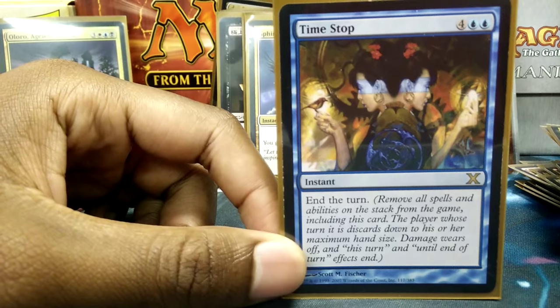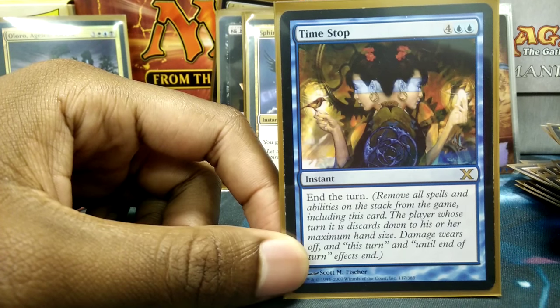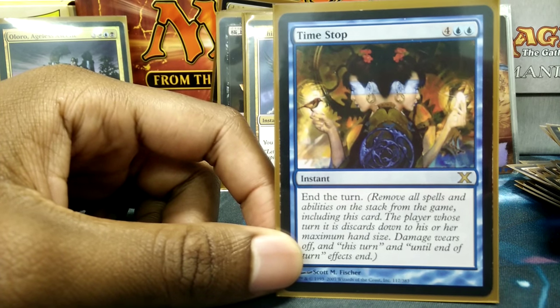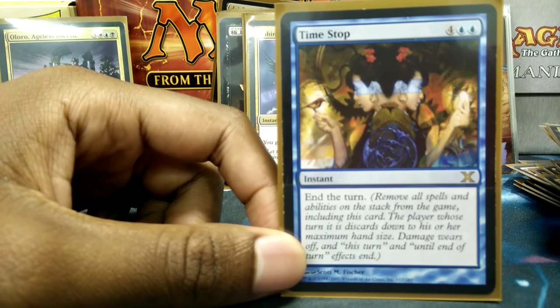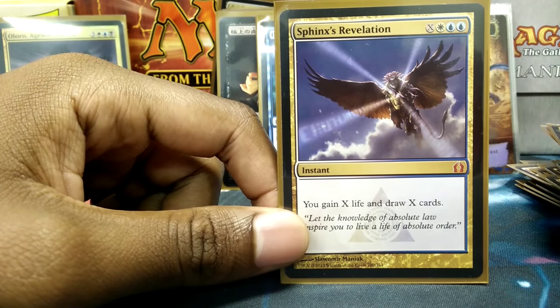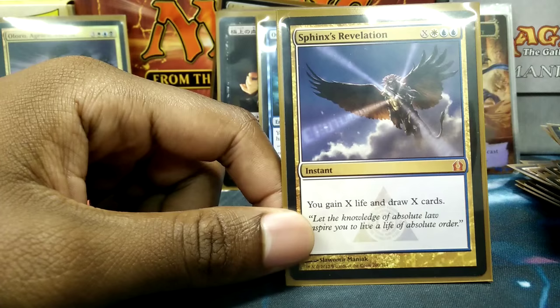Time Stop is an interesting card — I can just end your turn. It removes everything from the stack, everything gets exiled including it. If you're activating an ability where you have to sac something, like Nevinyrral's Disc, I can just Time Stop and that ability doesn't go off — you sacrificed your Disc for nothing. Sphinx's Revelation is just a beautiful card, especially when I need the life gain and I need to draw, because card advantage is everything in this game.